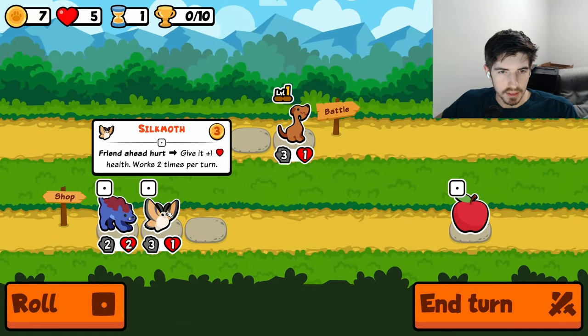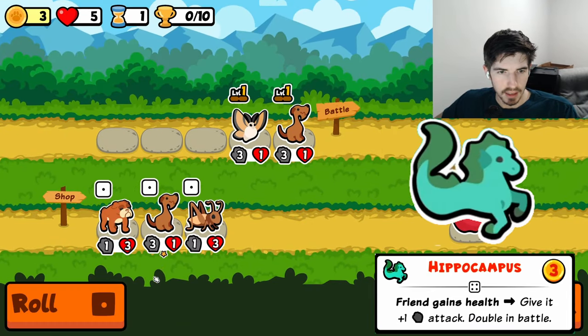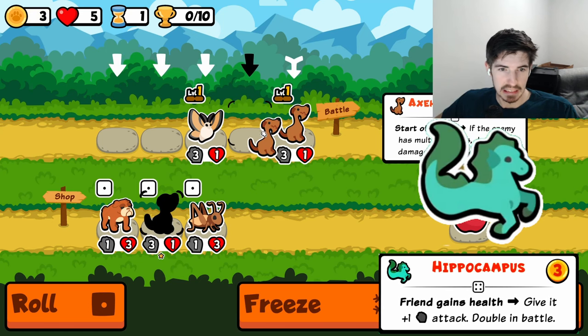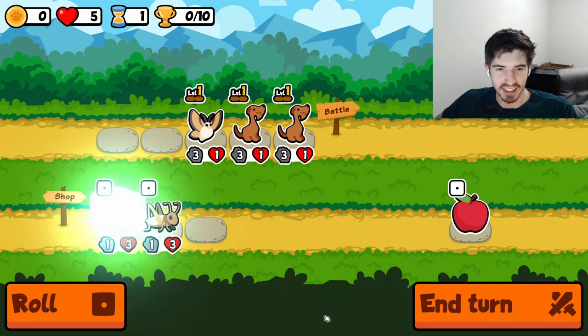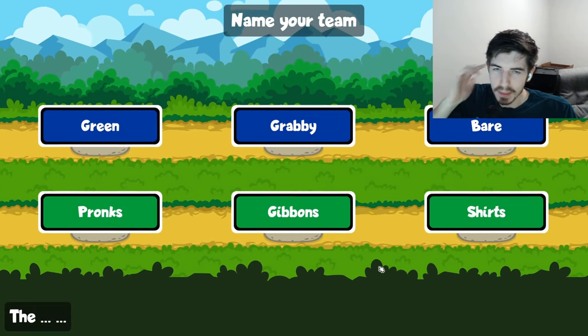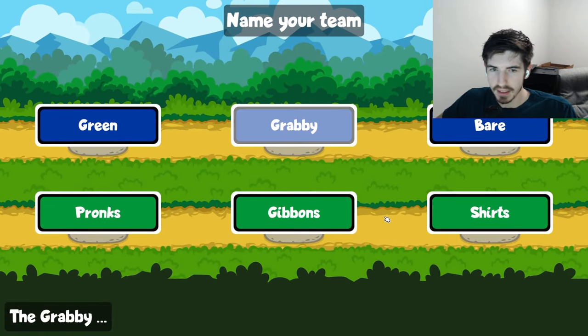Today we are trying out a new scaling pet, the Hippocampus. This ghost horse looking thing is absolutely insane when paired with any sort of health scaling. Be it carrots, poodle, dragon — you name it, this pet is an amazing addition to any scaling team.